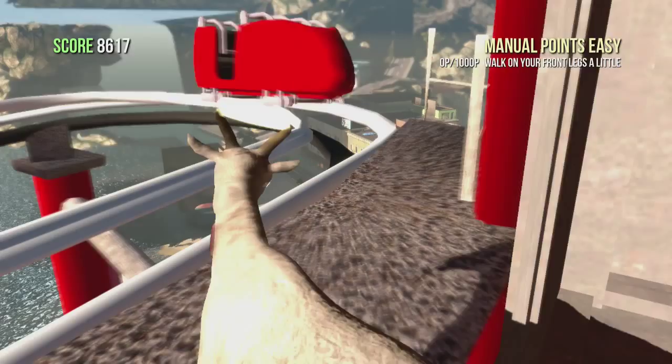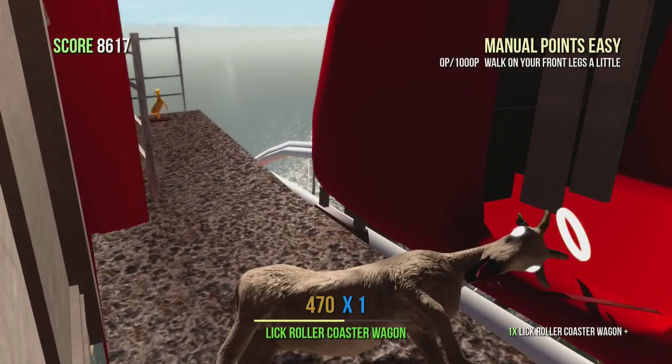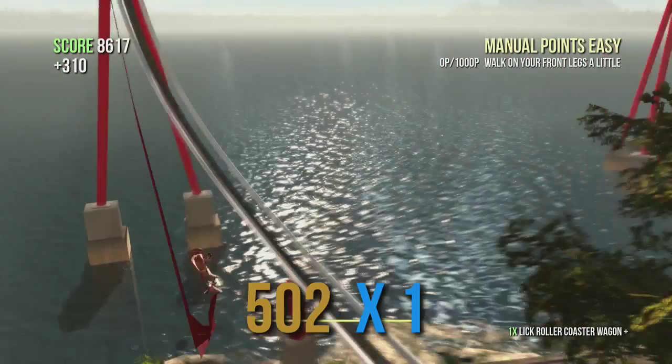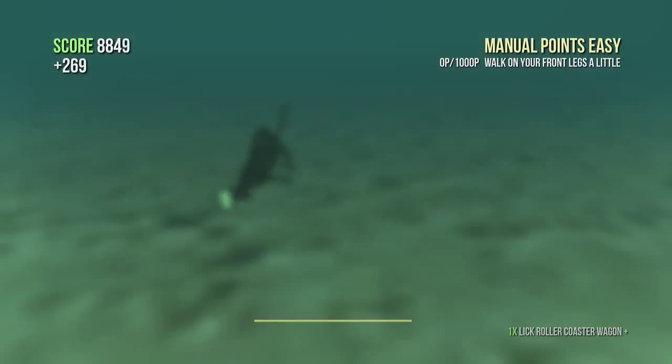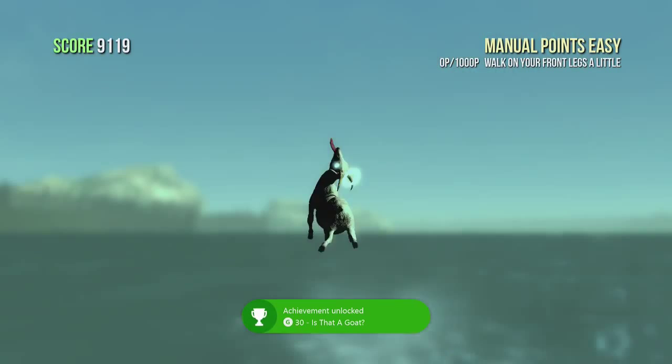And then your achievement will unlock. I'm coming out — just step out, lick the roller coaster like so, hang out for a second — and slingshot! Bye-bye! I didn't even get to ride it that long, but the achievement pops. And that's that 30G for 'Is That a Goat?'